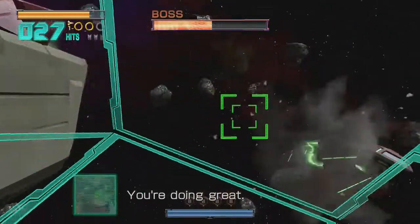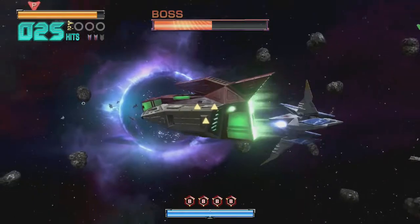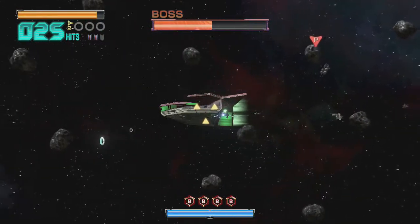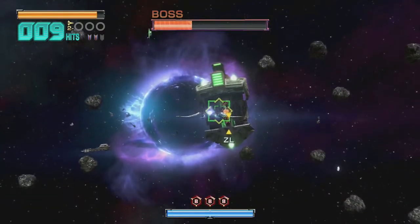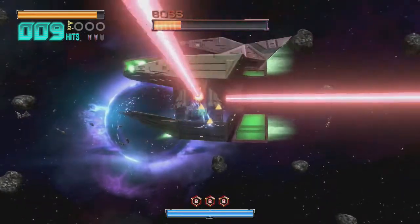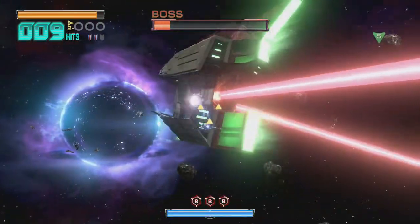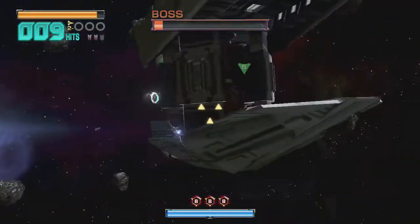After destroying all his carriers, he will bust out that laser attack after his ship opens, and you have to wait for it to open, as apparently his ship got modified with stronger steel and your lasers will just bounce off him. Once his ship opens, you can shoot at his four cores to damage him, and once he loses a core, he loses a laser. Though just shooting at his cores will take a couple minutes before you finally beat him, and it was that kind of time when you can just beat him before he even attacks.